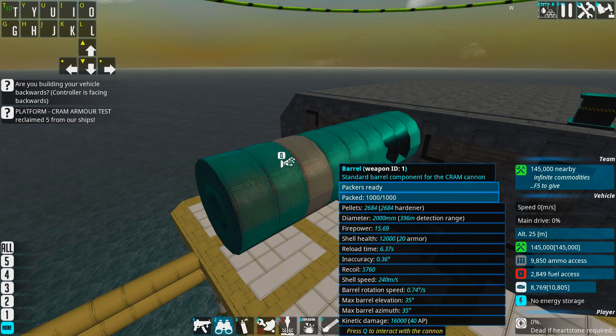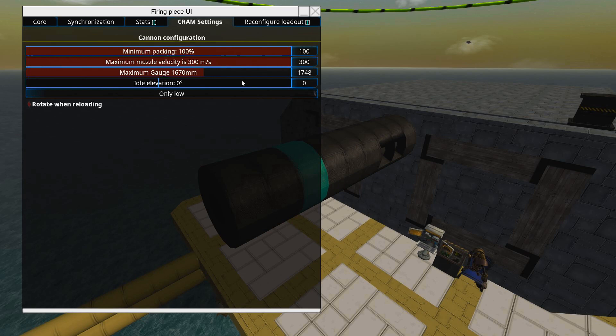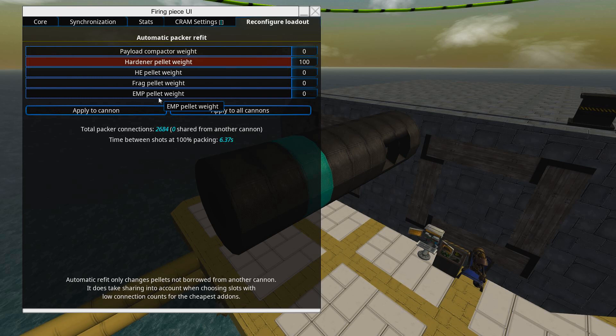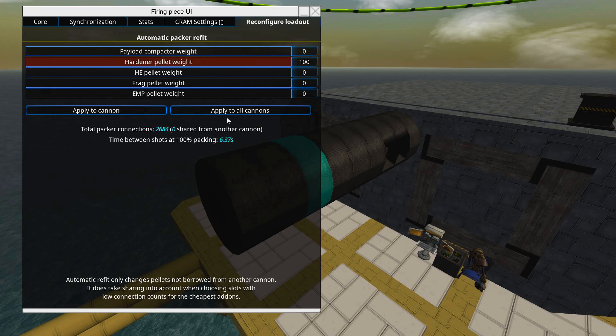If we go in here into cram settings, we can set the gauge. The larger gauge you have, the fatter the shell, and the more powerful the shell can be. Under configure loadout we can choose between the hardener, the high explosive, the frag, and the EMP, to mix different types of pellets to make the type of shell we want.